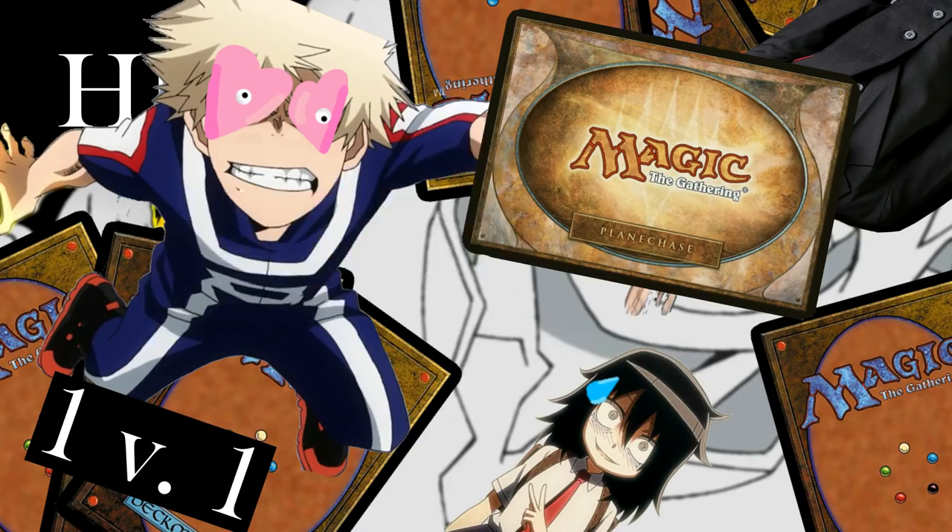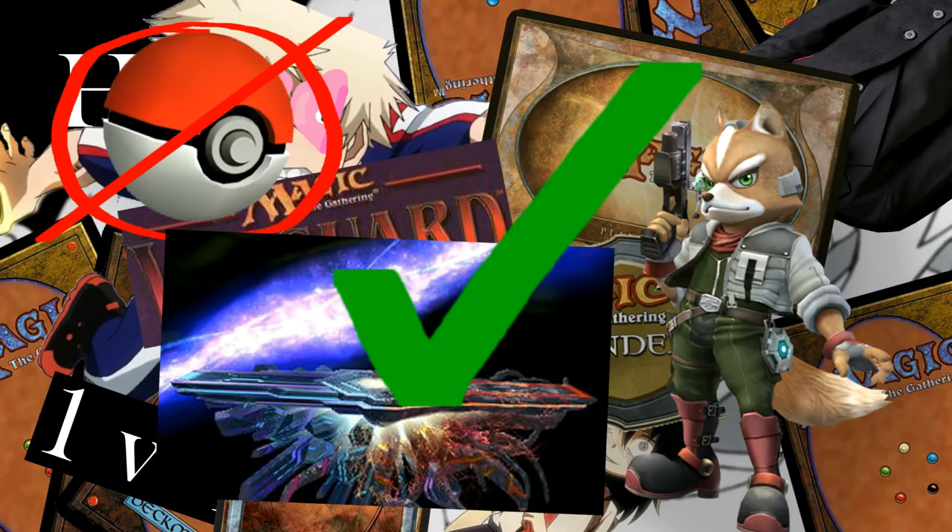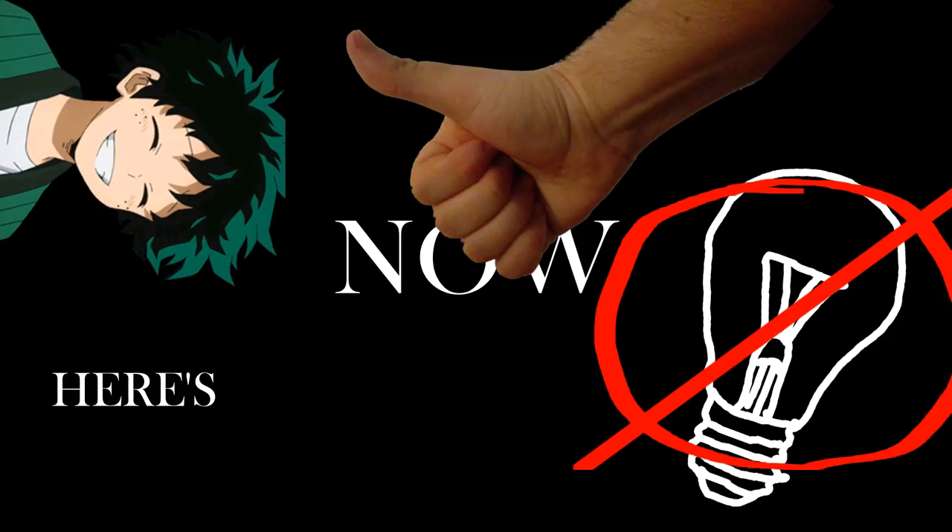You may have noticed that you have no idea what any of those words mean. Don't worry, I'm here to help. Here's how to play. Life points: you start with 20 of them, or sometimes 40, but usually 20. And if you have zero, you lose — usually. It's a weird game.